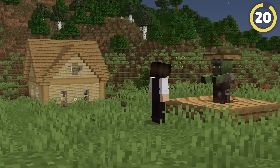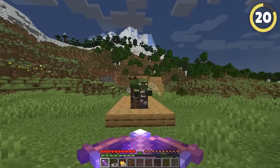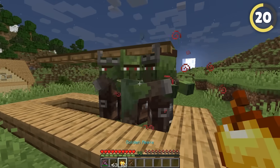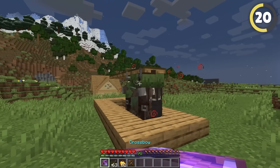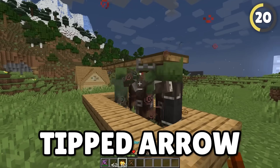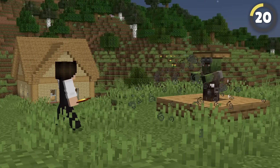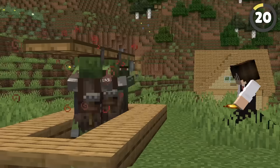Curing villagers can be an incredibly boring and tedious task, but with this technique you can cure them all at once. This is possible if you enchant a crossbow with Piercing 4 and use a tipped arrow of weakness. While it might feel inhumane, it's much better than the old-fashioned way of using weakness potions, and the arrow can be reused as many times as you want.